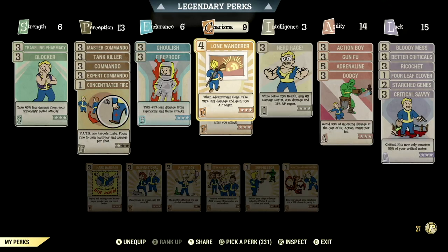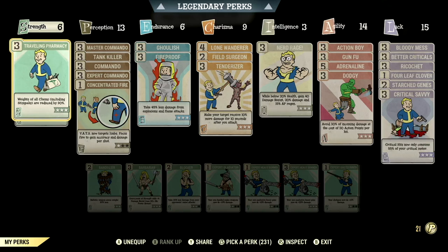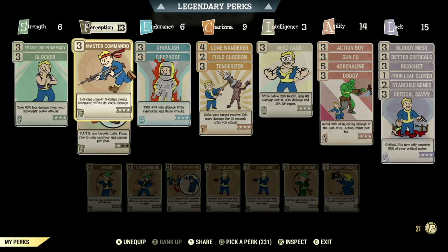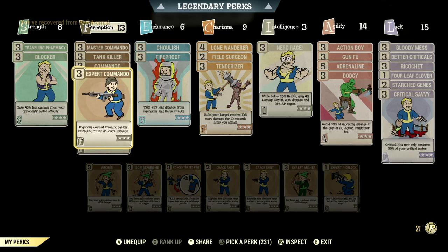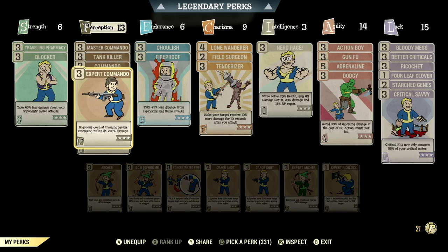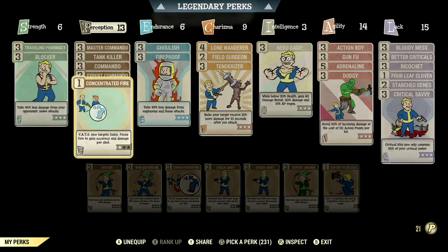Over in the normal perk cards, starting off in Strength we have 6 — this is so we can have Traveling Pharmacy maxed out. I personally carry a ton of chems so this card is necessary. Then we have Blocker maxed out: take 45% less damage from opponents' melee attacks. Over in Perception we have 13, so we can have all the commando cards maxed out to get maximum damage. Then we have Tank Killer maxed out: your rifles and pistols ignore 36% armor and have a 9% chance to stagger. We also have Concentrated Fire at 1 star so we can target limbs or the head in VATS.